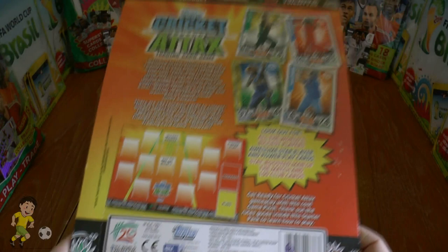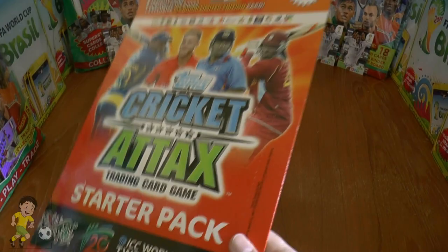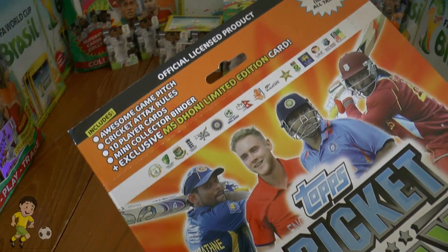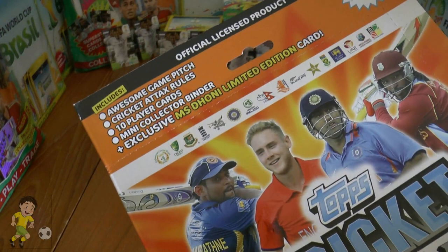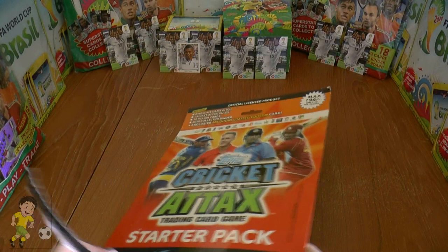So without further ado, let's see if we can get into this starter pack. As you can see, it includes a game pitch, Cricket Attax rules, 10 player cards, a mini collector binder, and an exclusive MS Dhoni limited edition card within this starter pack. Very excited to get this open!